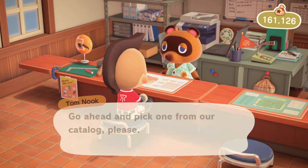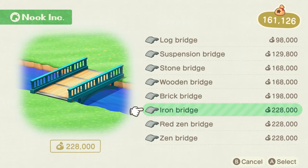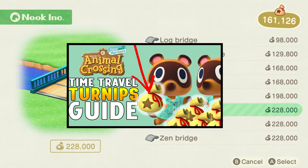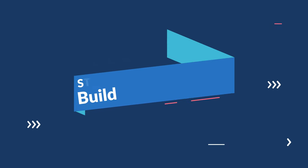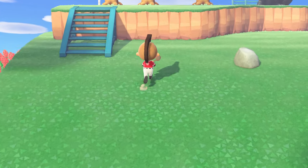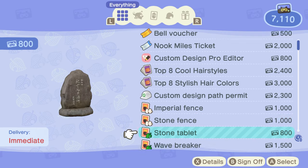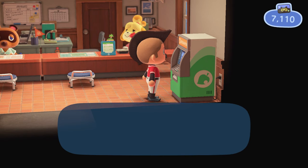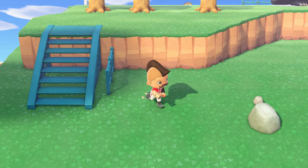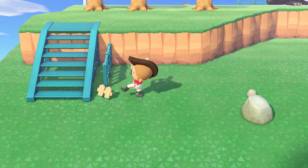Bridges and inclines do require a ton of bells, especially in the beginning of the game when you don't have a lot extra. If you need help obtaining more bells, check out the video where I explain everything about the turnip exchange — links are in the description. Another great way to increase your island star rating is to build fences. Tom Nook will enable the use of fences on your island, and you can add additional fencing designs by shopping at the resident services terminal. Once you have the supplies needed for your fence DIY recipe, build 10 of that particular fence to spread around your island.